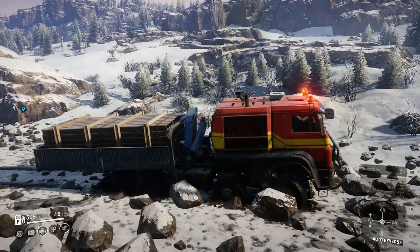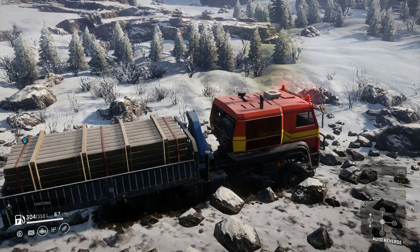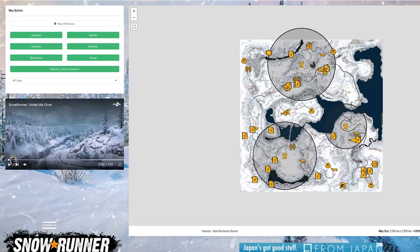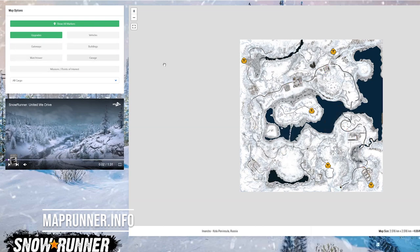There are two ways to do it, which I will get to in a second. But first, I would strongly advise you use MapRunner.info. It's obviously more exciting to explore without, but Emandra is tough enough and some of those watchtowers can be a nightmare to get to. And they don't even cover the whole map anyway.